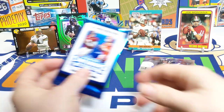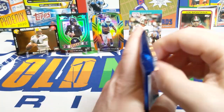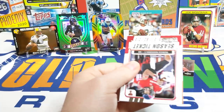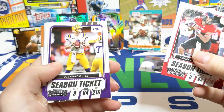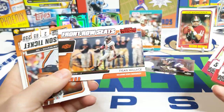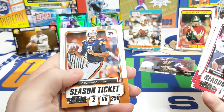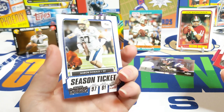Our last pack — 2021 Contenders College Draft Picks — last chance to get a hit out of here. Patrick Mahomes, Joe Burrow, Minkah Fitzpatrick, Tylon Wallace, a Front Row Seats red parallel, Cam Newton, and an Aaron Donald Perpette — looking young there.